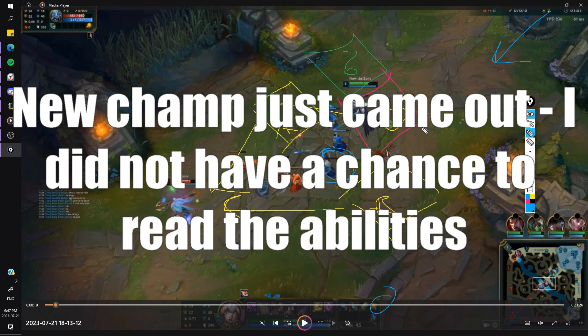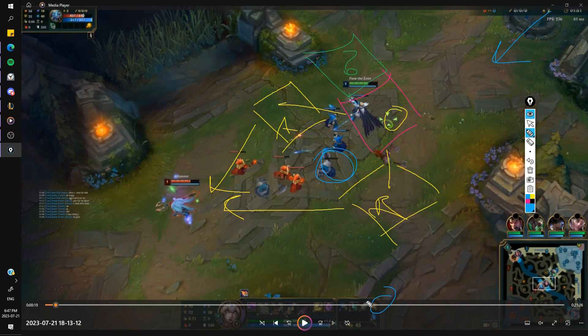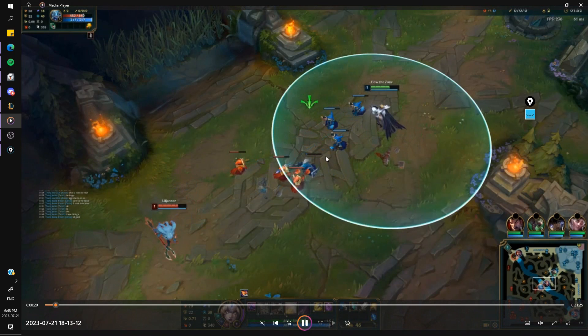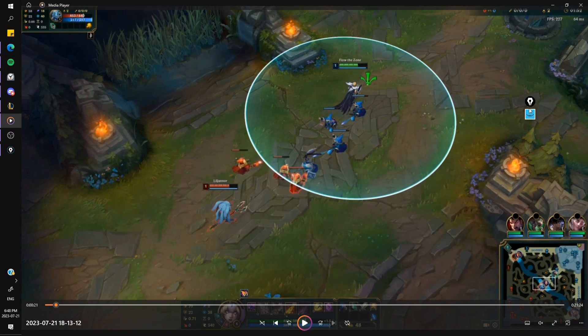I would just take the ward and drop the ward here and then just chill — get vision on it at least. Because I don't actually know where Nefiri started. I have no clue because I was opening the OPS. Do you remember where he started? Bot, I believe, because they were late to lane. And then I got vision of Nefiri when I warded the Raptors. Or like, the Raptors were gone.